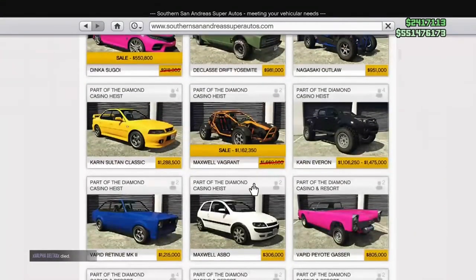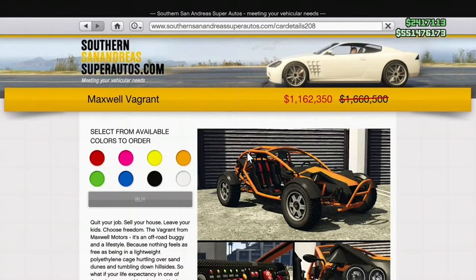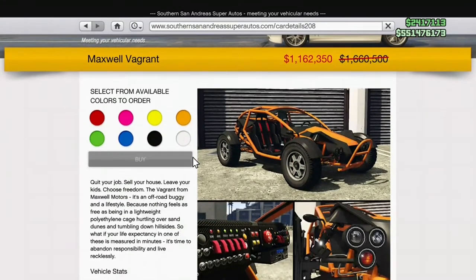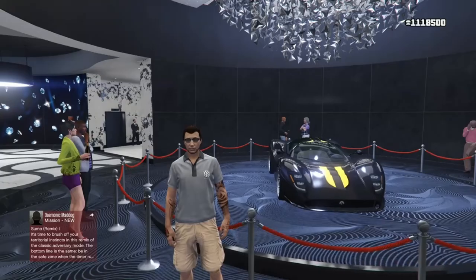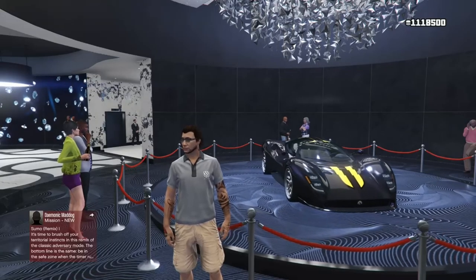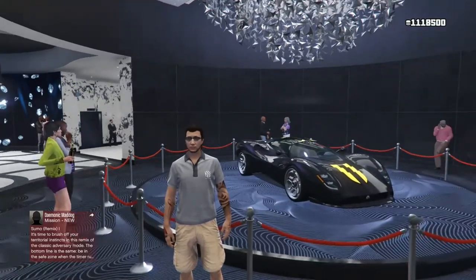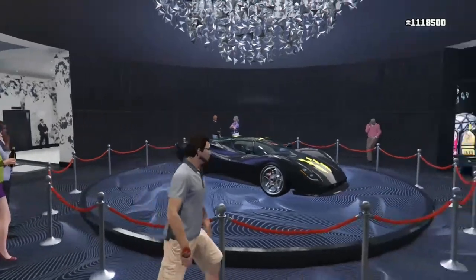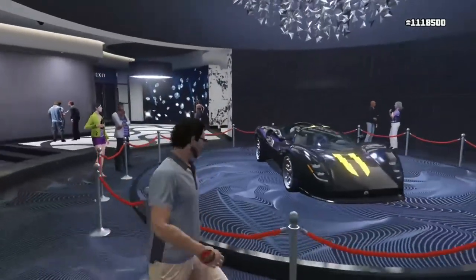Over on Southern San Andreas, there are three more vehicles on sale: the two Dinkas — the Kanjo and the Sugoi, both used in the casino heist — and the Maxwell Vagrant. The two Dinkas are 40% off, while the Vagrant is 30% off. The Vagrant is a casino heist getaway vehicle and was covered in a previous yay or nay video, which is linked in the description.